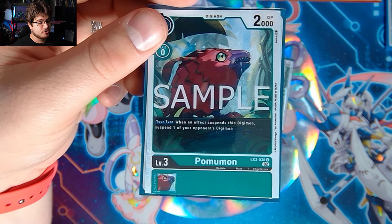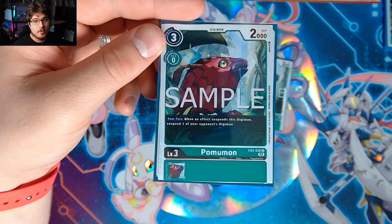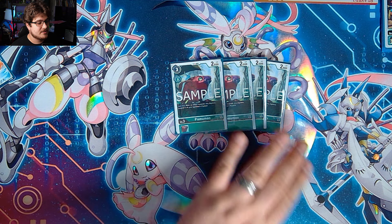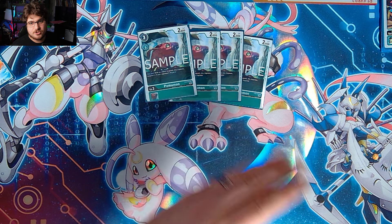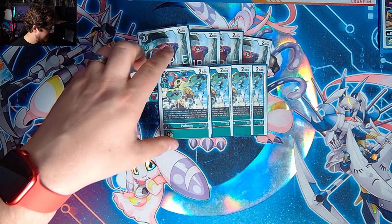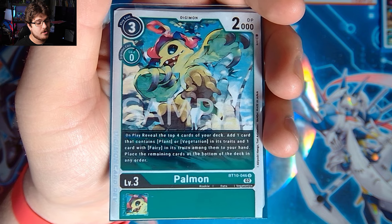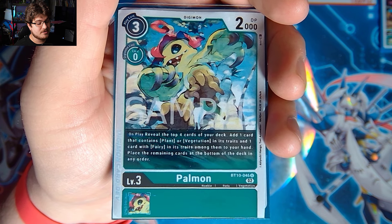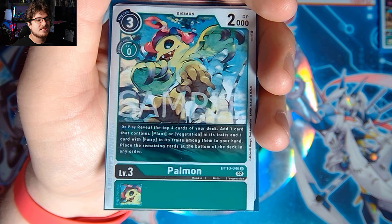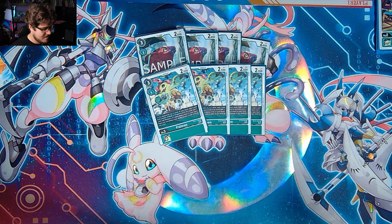We're playing four Pumomon. Pumomon's effect: your turn, when an effect suspends this digimon, suspend one of your opponent's digimon. This helps you swing into them and remove them from the board — a lot of manipulation. By suspending one of your own digimon for costs, you're suspending one of theirs, which helps advance your plays. We also play four BT10 Palmon. On play, reveal the top four cards of your deck, add one card with plant or vegetation in its traits and one card with fairy in its traits to your hand, and place the remaining cards at the bottom. It's hopefully a plus two, or at worst a plus one.